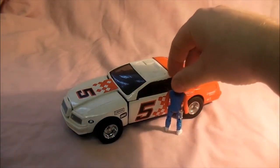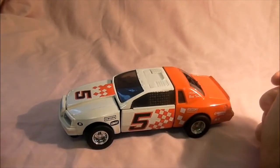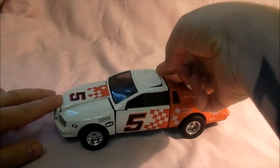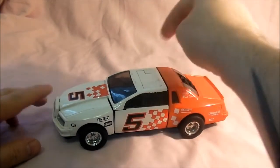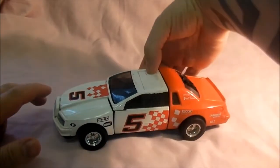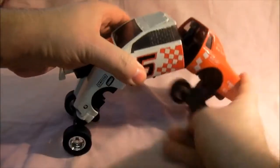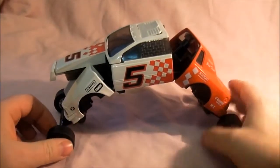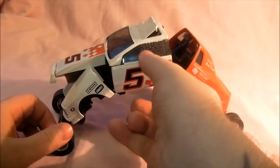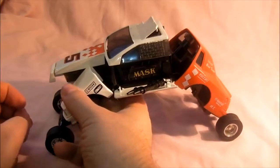So here's Razorback, and to transform it you press this button here. The lid also lifts up so you can put Brad in it. Press the button, which raises the vehicle. You can lift that to put him in, and you pull down these doors and they release the guns, same on that side.